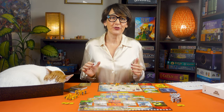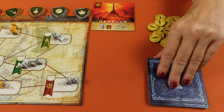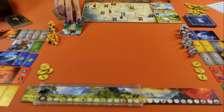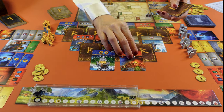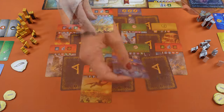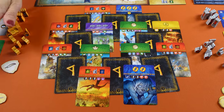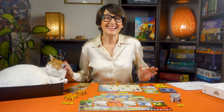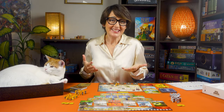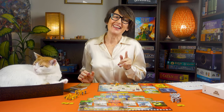Once all the cards for the chapter are played, set up the next chapter. Replenish the landmarks up to three, then place the 20 cards of that chapter on the table following its diagram — like this for chapter two and like this for chapter three. The player who played last does not start the next chapter. As soon as a player has reached one of the three winning conditions the game ends immediately. Otherwise the game ends at the end of chapter three and the player present in the most regions of Middle-earth wins. If there's still a tie you share the victory.